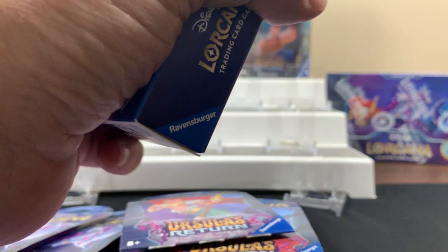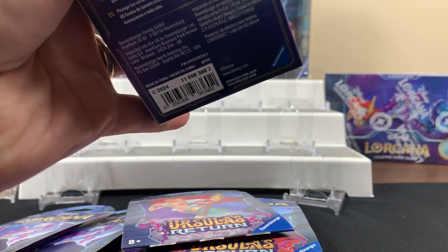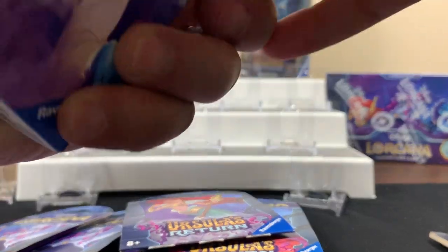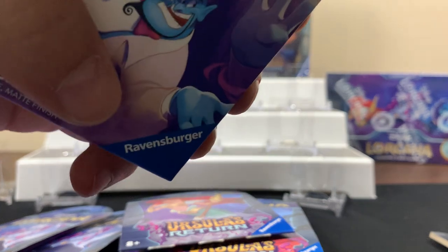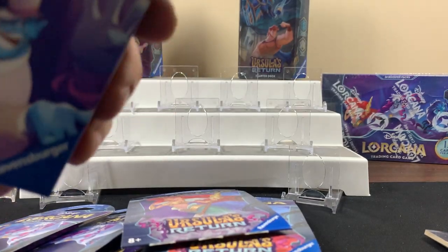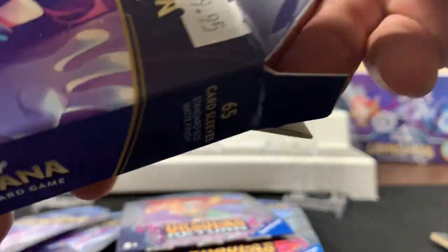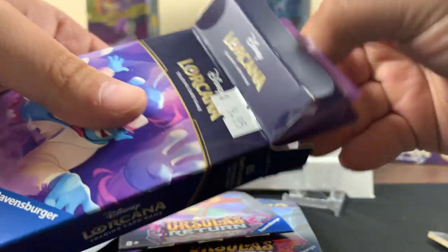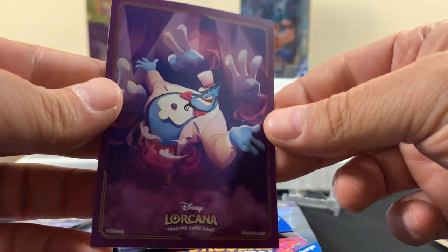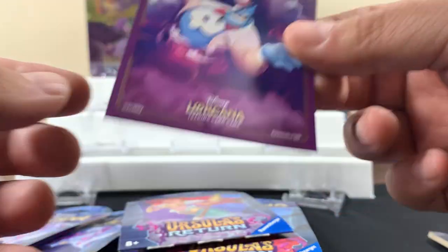Let's break open our sleeves and check them out, then we'll start breaking into all these packs. There were two kinds of sleeves — they had Aladdin ones and Snow White ones. I got the Aladdin ones.